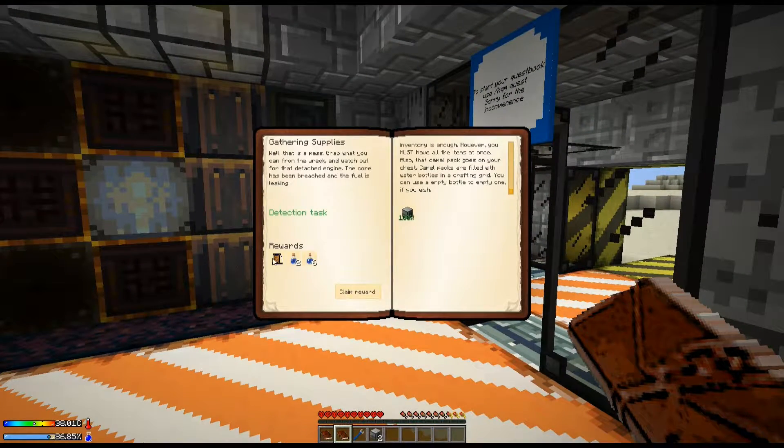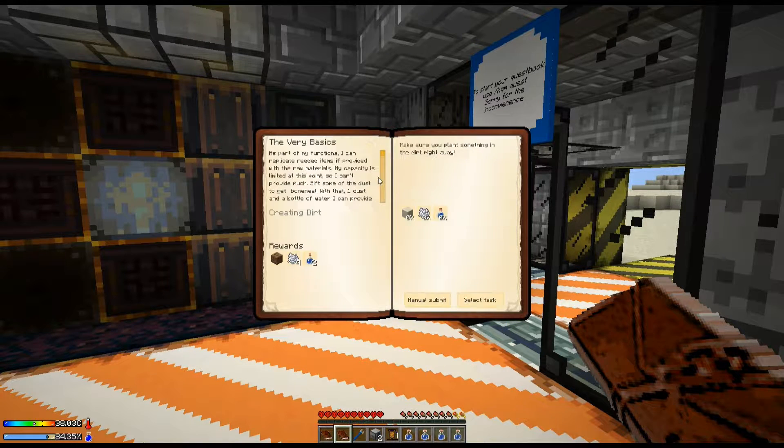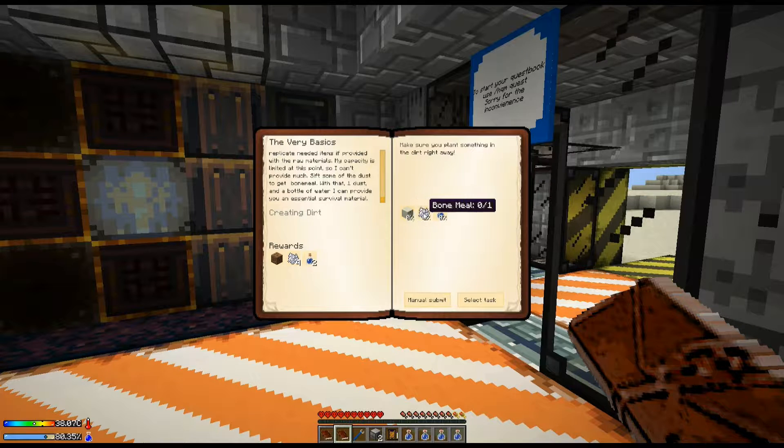We can get the candle pack and some water. Now that we've got that in place, we can continue on with the next quest, which is the very basics. We need one dust, one bone meal, and one water.